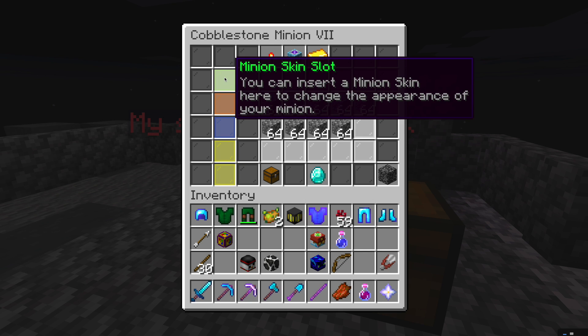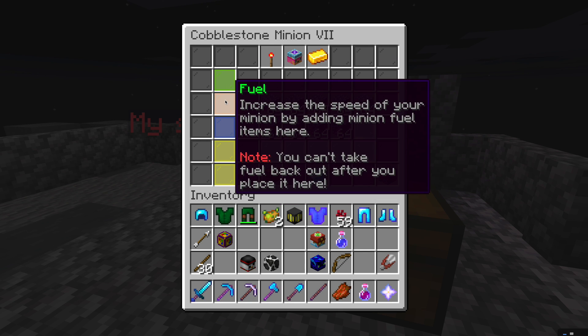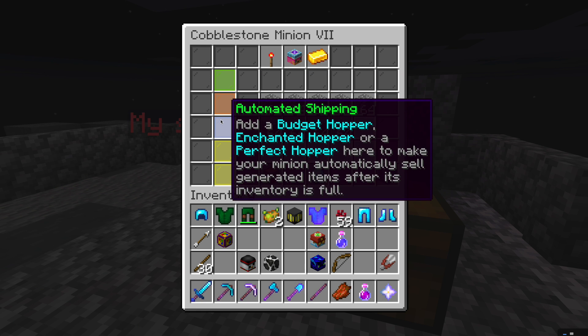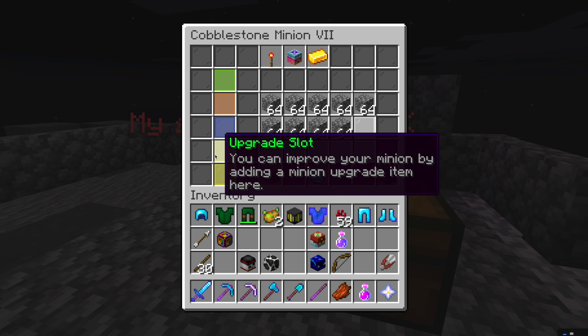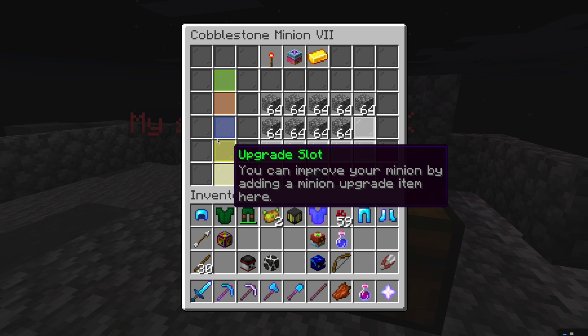There are a few more upgrades: you can give minions a skin to change their look, and there's fuel like lava, but you can't take it back once placed. There's also a budget hopper so when the minion is full it automatically sells the items, which is pretty cool. There's also a compactor, though it doesn't work on cobblestone minions.